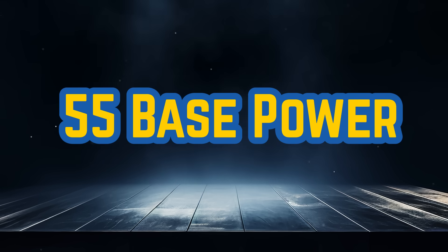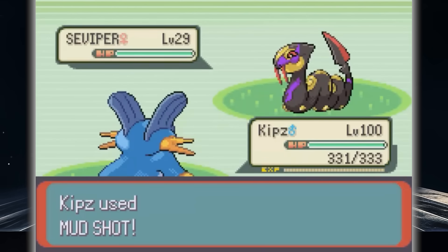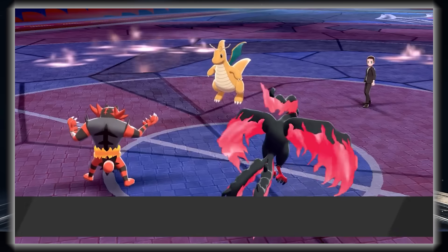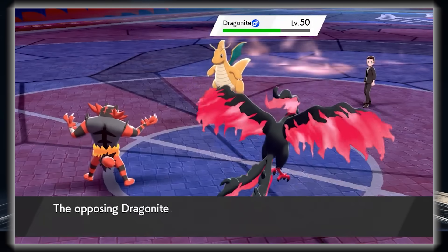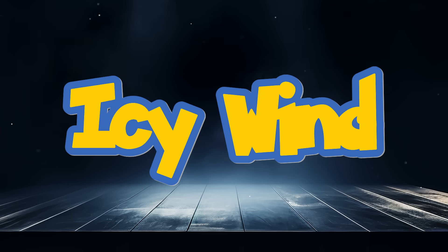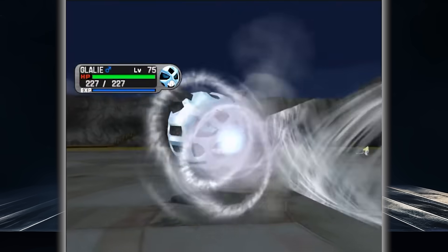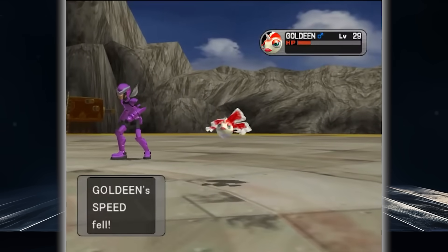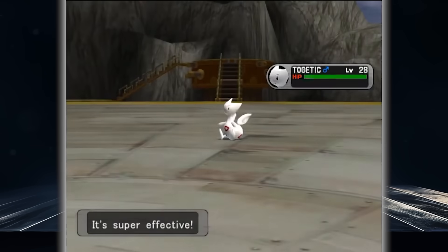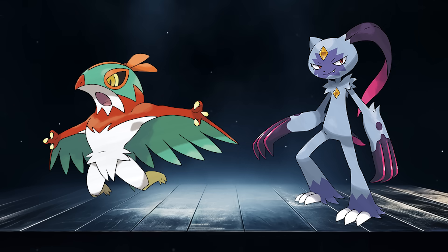We settle down a bit as we bump up to 55 base power — these are mostly moves that do okay damage while lowering a stat. It came down to two moves. The runner-up is Snarl, which lowers all opponents' Special Attack by one stage while doing damage. But the best 55 base power move goes to Icy Wind, an Ice-type version of Snarl that lowers opponents' Speed rather than Special Attack. Speed control is very important in doubles, while lowering Special Attack is more situational. For singles, it would be Acrobatics, used on Pokémon who consume their item to power up this move.